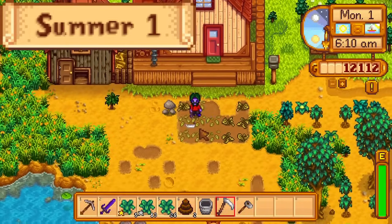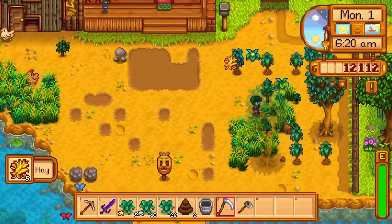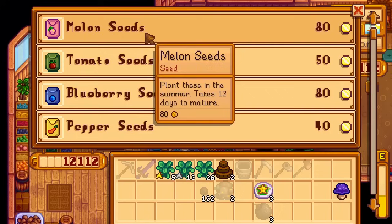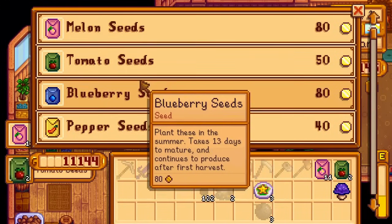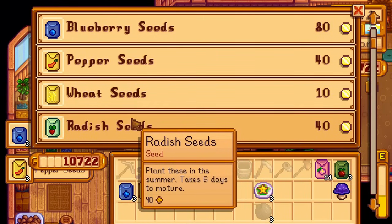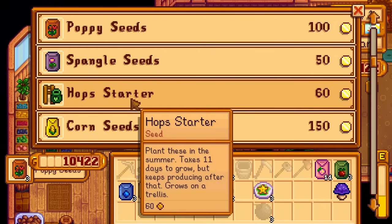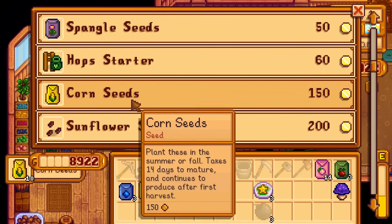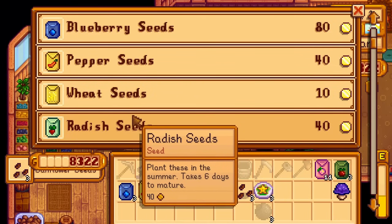Day 1 of summer. Summer is here and with it there are a lot of new crops that need to be grown. I pet the animals, clear some space, get my axe from Clint, then go to Pierre. I buy 11 melon seeds, 10 corn seeds, 3 sunflower seeds, 3 poppy seeds, 3 blueberry seeds, 3 hot pepper seeds, 3 tomato seeds, and a ton of wheat seeds. The extra melon and corn seeds are bought to get quality crops for the quality crops bundle, and the other seeds are bought in lots of 3 for redundancy in the event of lightning strikes.